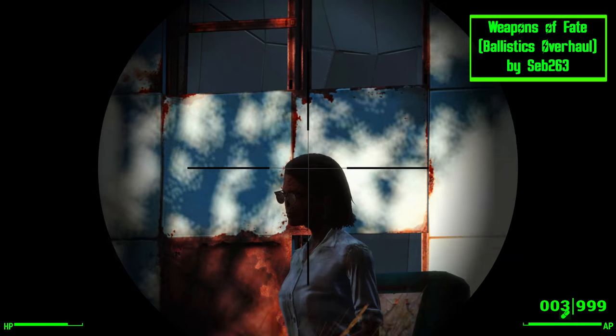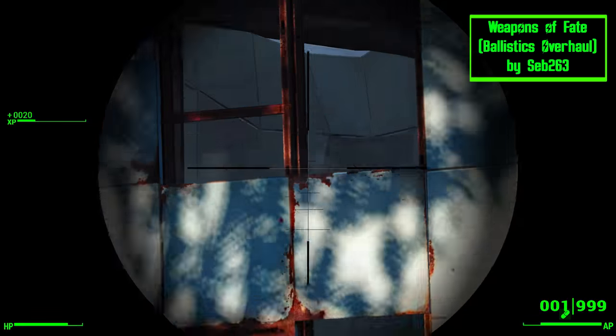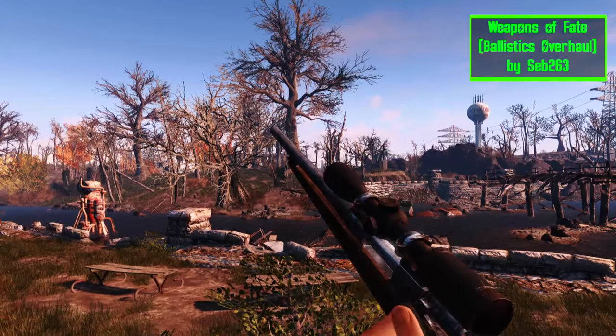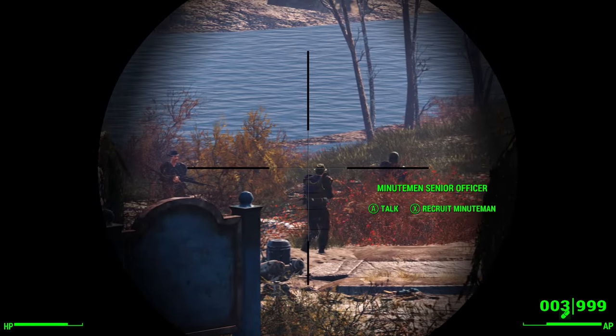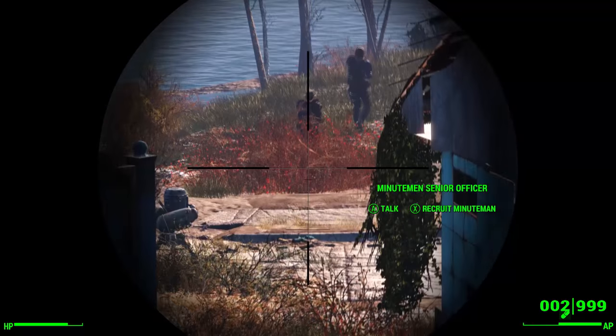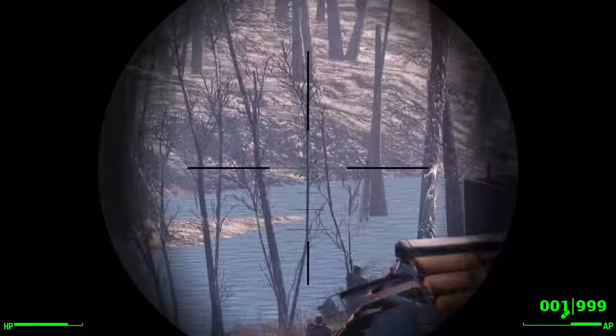Weapons of Fate Ballistic Overhaul adds unique characteristics to each bullet type. In the vanilla game every bullet follows a straight path to your target, but this mod fixes that by giving bullets weight and taking bullet diameter and speed into account. While there isn't too much of a difference at short range, long range is where this mod shines. So if you play as a sniper, this is definitely a mod you're going to want to grab.